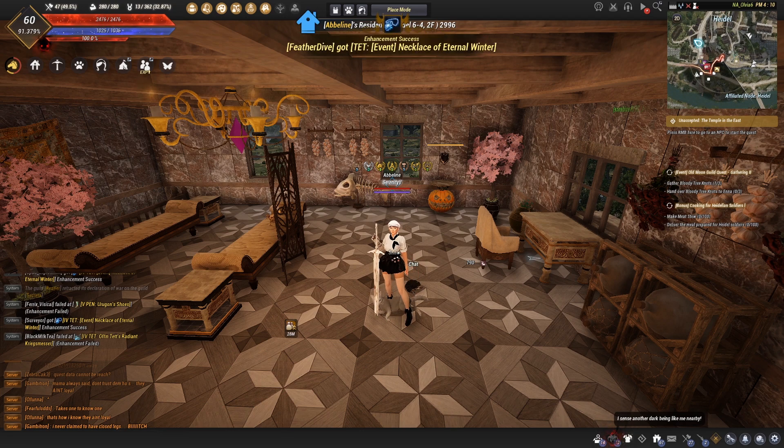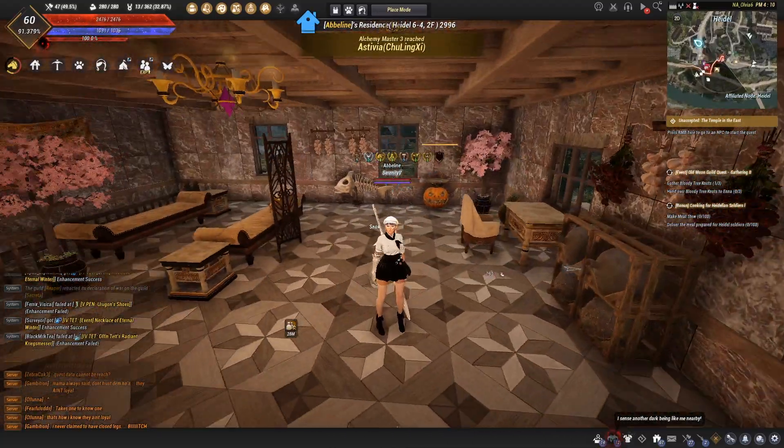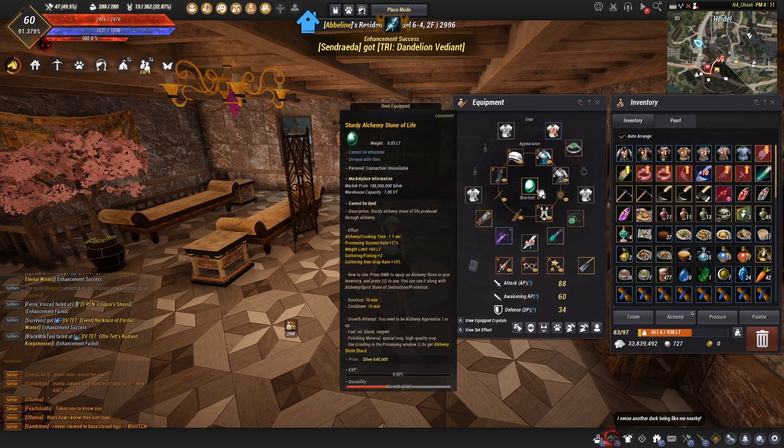Alright, let's get started. If you're unaware of what an alchemy stone is, I'm going to go straight down to the basics. An alchemy stone is essentially an item in the game that allows you to increase your success rate for processing, weight limit, gathering, fishing, drop rate, and also your alchemy and cooking time reduction. It's pretty essential when it comes to life skilling. I find that a sharp alchemy stone of life is probably going to be your max - you don't really need anything higher than that.